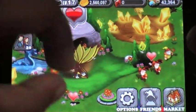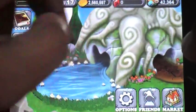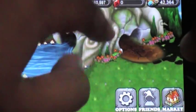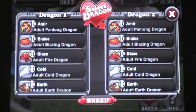First, go to a breeding cave or a breeding island — epic breeding island. My breeding cave is done, so just go and breed.